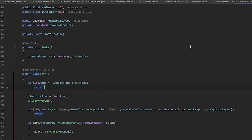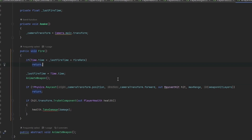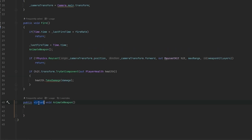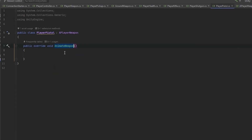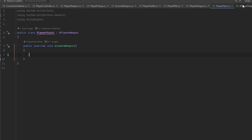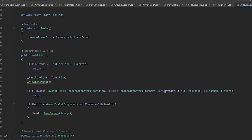Now let's look into how we want to animate the weapon. For most weapons we'll want some kind of muzzle flash and probably some kind of recoil animation. A good way of doing that is instead of abstracting this void, we can make it virtual — somewhere between abstract and a regular method. This means we can write code in here and have it run, and if we override it in the pistol with base.AnimateWeapon, it'll still run the base code.